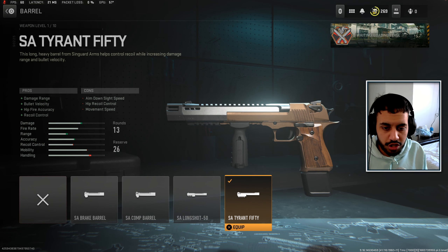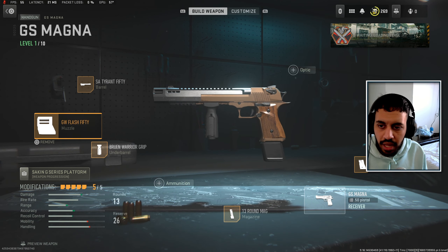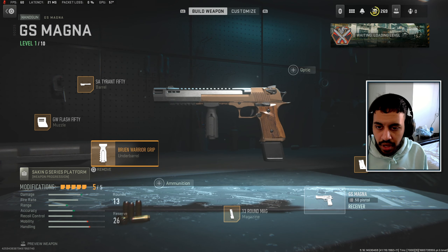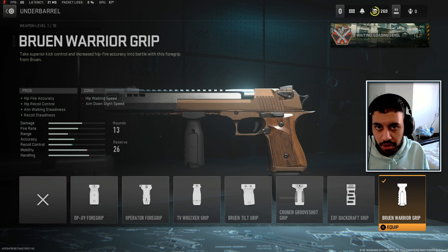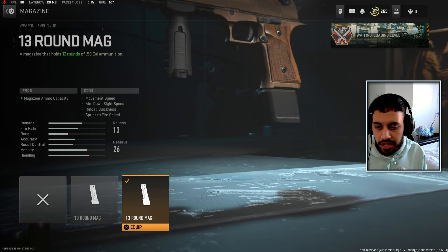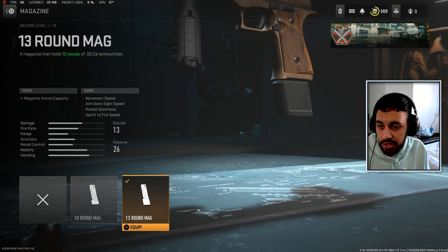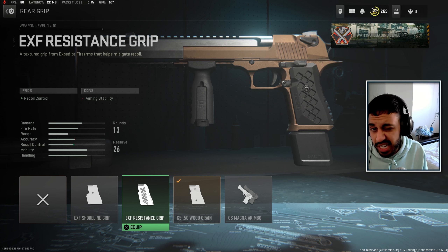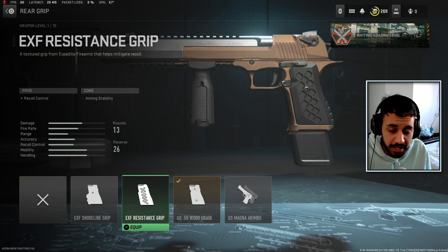We are using the Triant 50 barrel which is the longest barrel available for this gun and gives you the best control. We're also using the Flash 50 muzzle for the best possible control, and the Bruin Warrior underbarrel grip — again for control. The 13-round mag is the largest available and I think you need it on this weapon. The wood grain rear grip gives you sprint-to-fire and aim-down-sight speed.